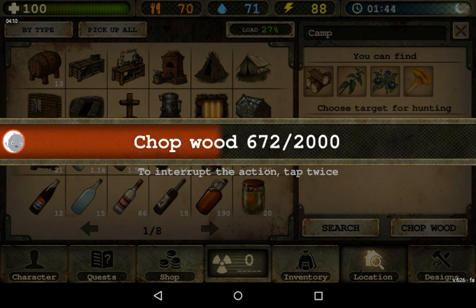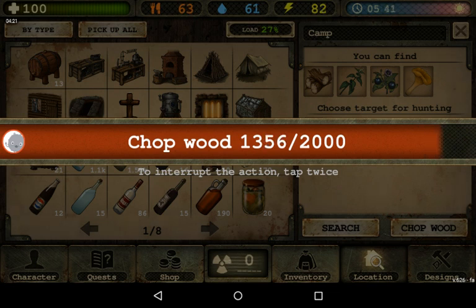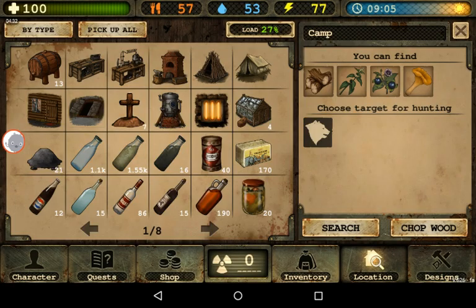My main goal is to do the Bella's mission as fast as I can, because then I can loot the whole map pretty much for free without any problems. So now I'm just making charcoal piles so I'll be able to keep using the steel making furnace.